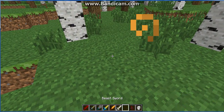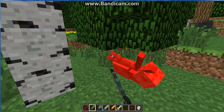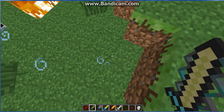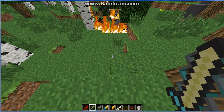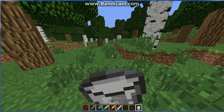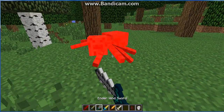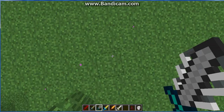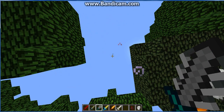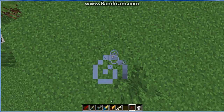Next we have the Ender Thunder Sword. It takes three hits to kill a spider. It gives you speed and regeneration, and basically brings down thunder and fire at the same time. Right-clicking gives you jump boost and speed.